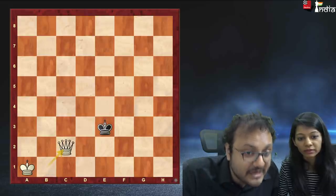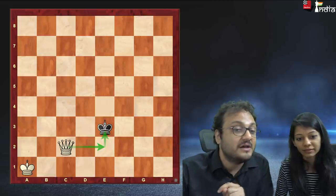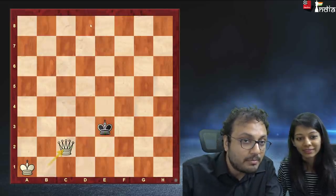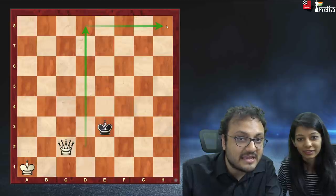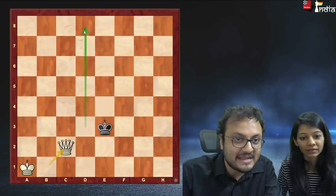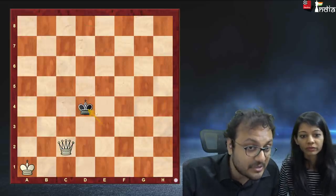So first you move your queen to c2. Now you see it is at a distance of a knight from the king. You have essentially boxed the king into this square — it can't go beyond this rectangle. So I'll go king d4. Yeah, you go here.